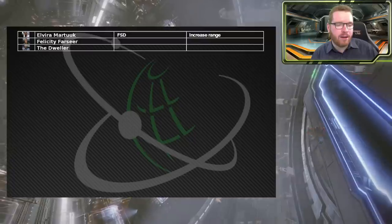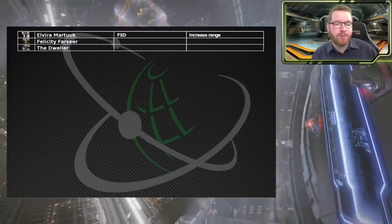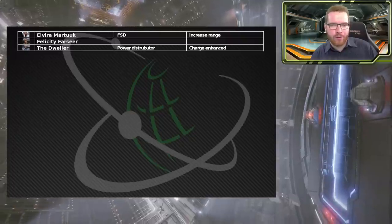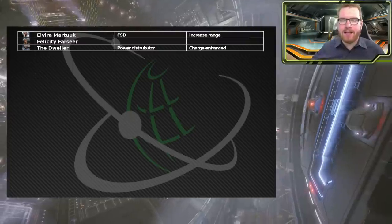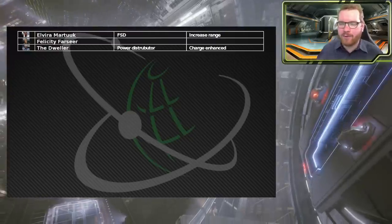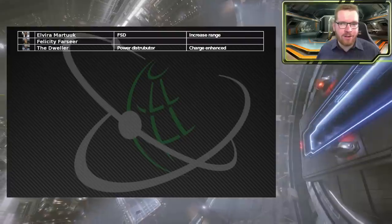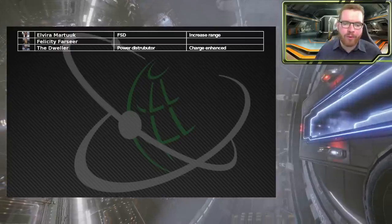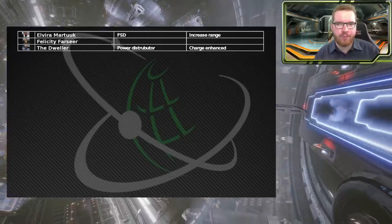Next is The Dweller, who specializes in power distributors and is the only one that does grade 5. Here we pin a power distributor blueprint - I recommend charge enhanced. It is one of the most useful in the majority of builds. There will always be situations where you'd want engine focused or weapon focused, but in those special cases you just fly to the engineer. For the majority of builds you want charge enhanced.